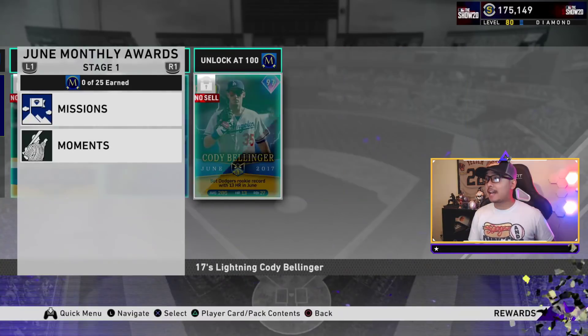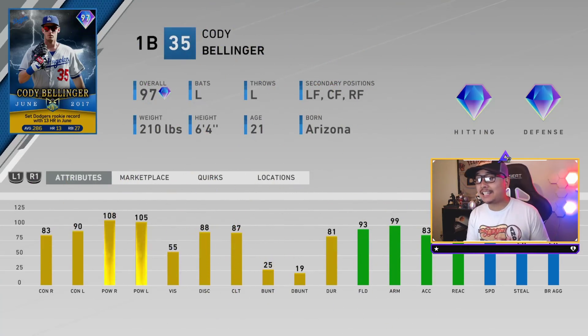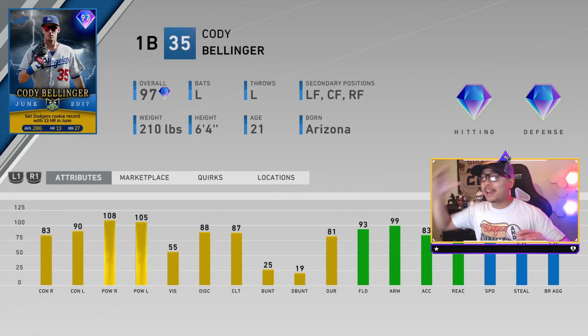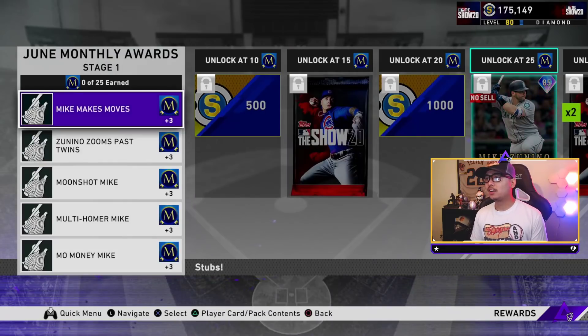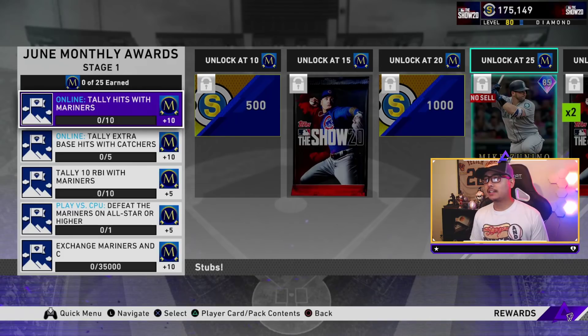It's 97 Cody Bellinger! 83 and 90 contact, 108 and 105 power, 55 vision, 93 fielding, 99 arm, and 79 speed. Can play anywhere in the outfield and first base. I think I found my first baseman! Cody Bellinger - you guys know his swing. I can't believe that's what we got. That is beautiful, that is awesome!